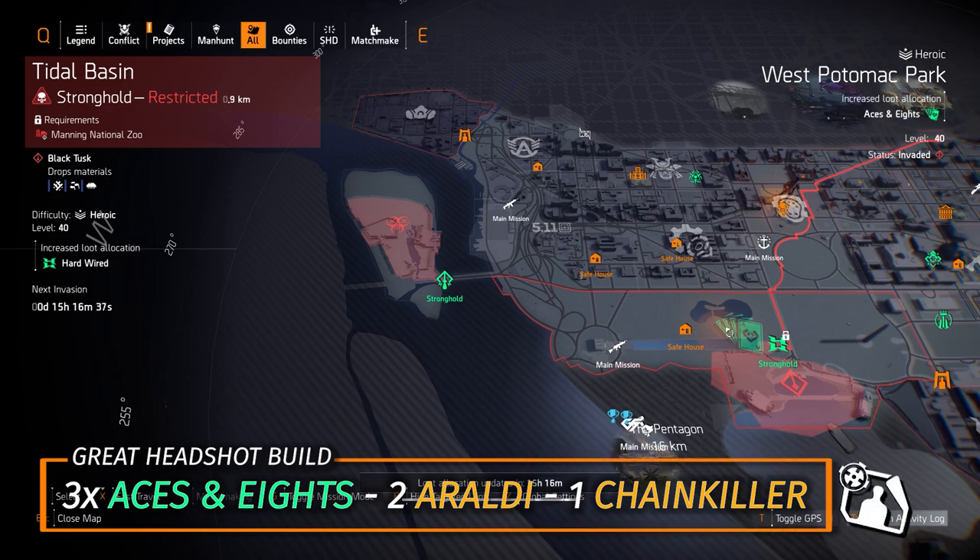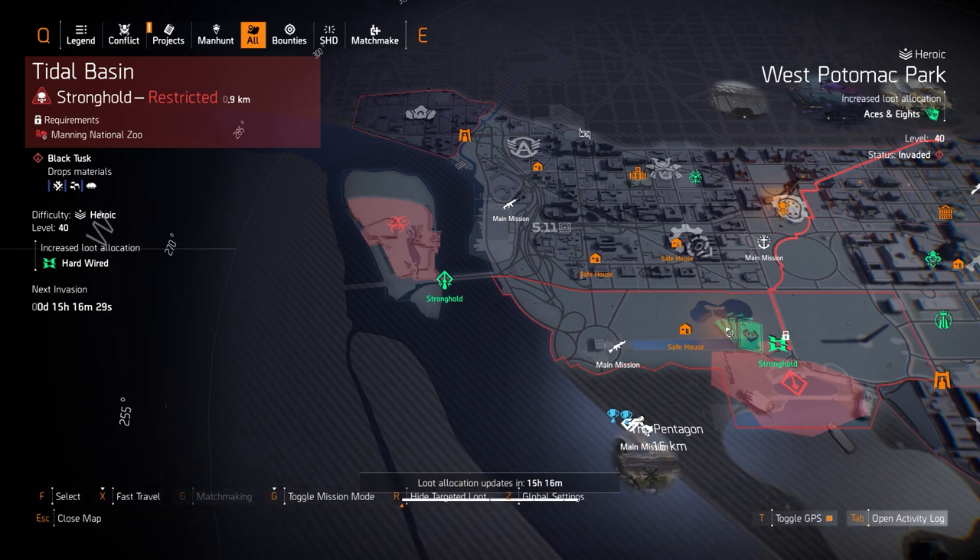What you can do is mix three pieces of Aces and Eights with two pieces of Arolda Holding — one being a backpack with Vigilance or Composure, and a Chain Killer chest piece with Perfect Headhunter. That's a really great headshot damage build. You don't have to do it all high-end; you could do it with three pieces of Aces and Eights, or even four pieces.